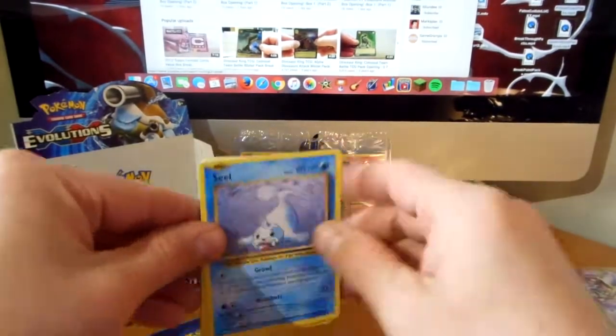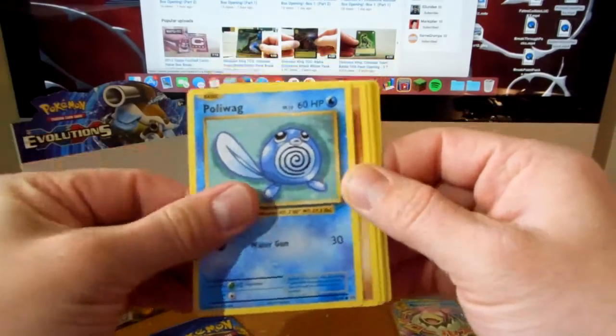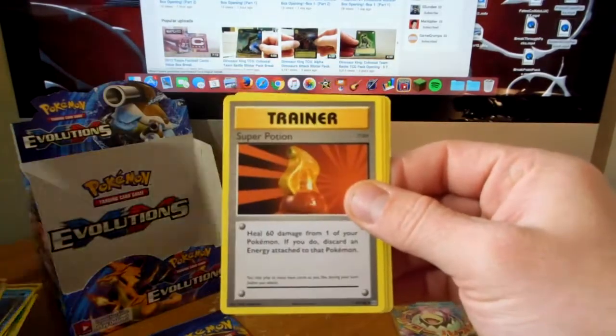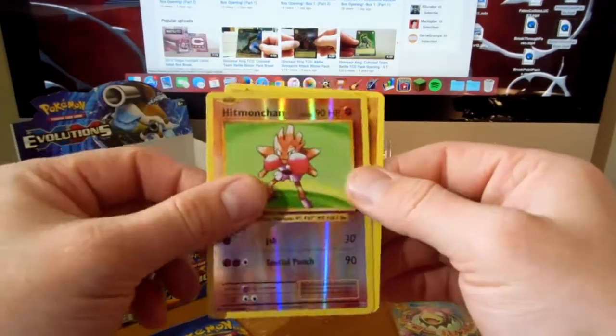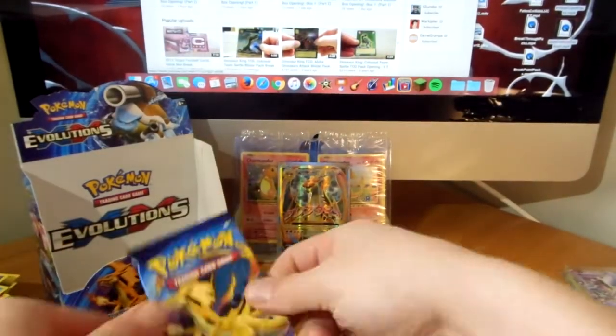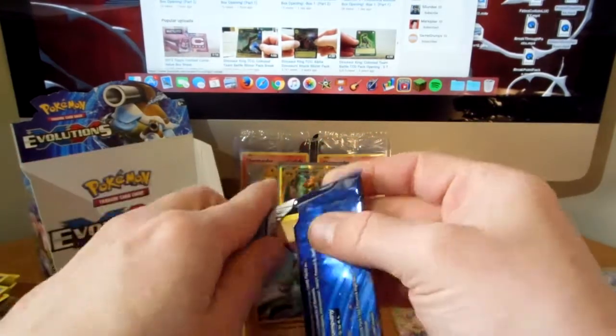Seal, diglett, poliwag, sandshrew, voltorb, charizard spirit link, super potion, machop, reverse hitmonchan, and a dugtrio. Still this box is keeping on giving - I don't think I had the reverse hitmonchan.